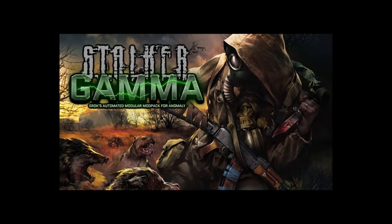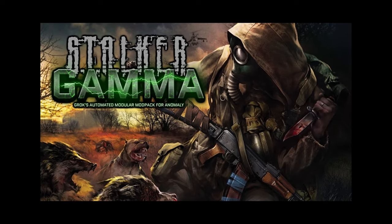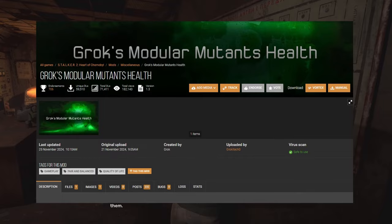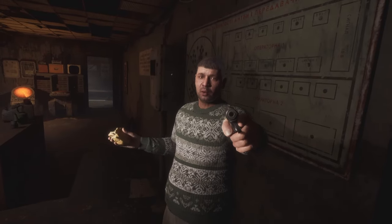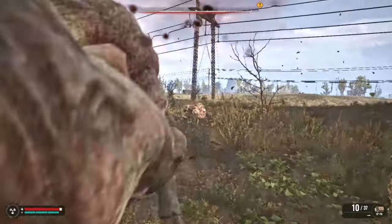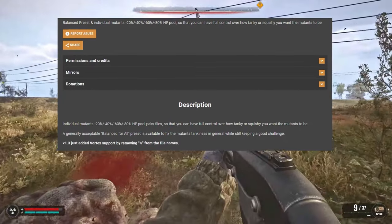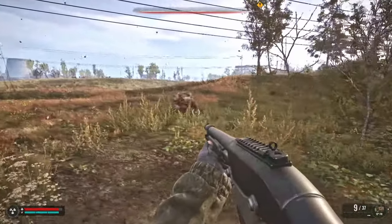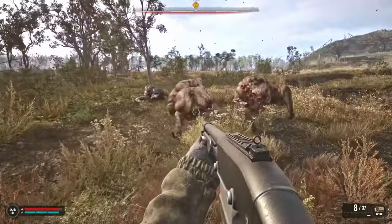The author and creator of Stalker Gamma has also created some mods for Stalker 2. Grok's Modular Mutant Health addresses the tankiness of mutants and allows you to customize each mutant's health by simply enabling the mod with the specific mutant's health setting. I didn't like how tanky fleshes were, so I reduced their health by about 50%. This is a mod you must have, in my opinion.